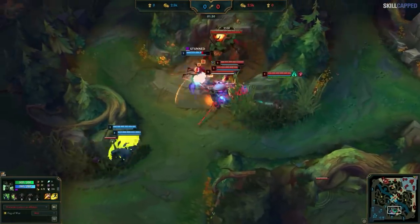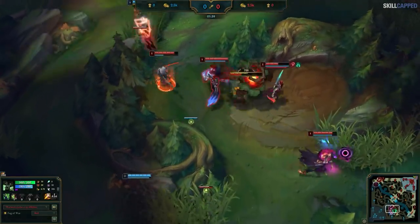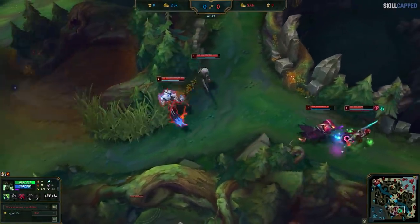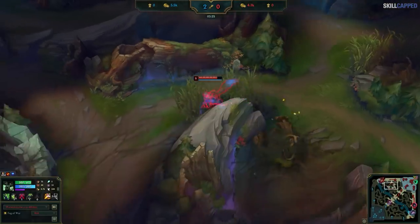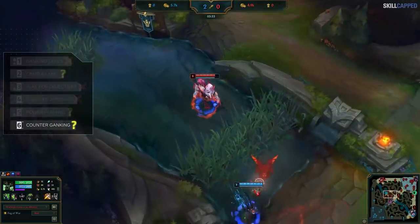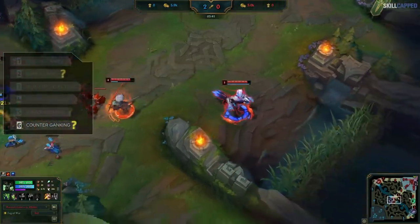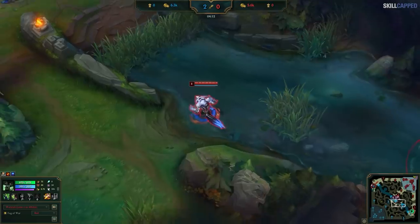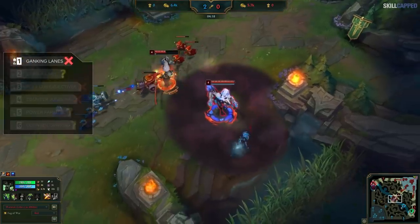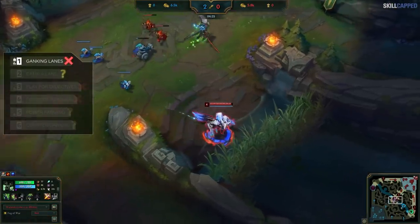The game starts with a cheeky level 1 invade by Warwick's team, who easily brute force the buff since they're miles stronger than Elise at level 1. This leads into a successful 3-buff start, going blue into wolves into red. He then correctly reads that Elise is likely to gank immediately after hitting level 3, and countering that gank onto the overextended Yasuo is exactly what we want to see. His first mistake comes next — he wastes time ganking Akali with no reliable way to kill her through Shroud, a low-percentage gank not playing toward his win condition.